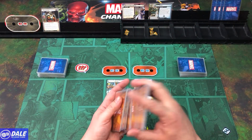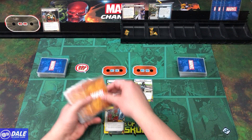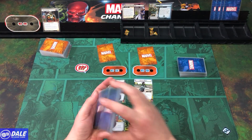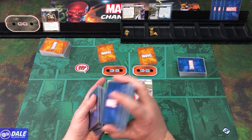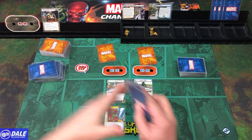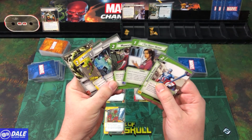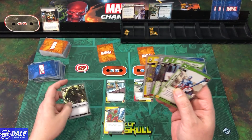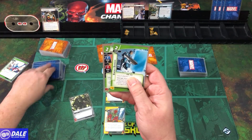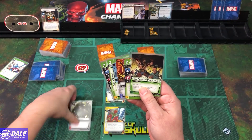Finishing our setup: shuffling the encounter deck, then Taskmaster gives us both an encounter card. Vision draws 6 cards: Defensive Stance, Night Nurse, Momentum Shift, Reboot, Super Dense Strike, and Strength. Not much I want to start with, so pitching 5 and getting back Clea, Energy Barrier, Genius, Victor, and Power of Protection — a good trade-off.